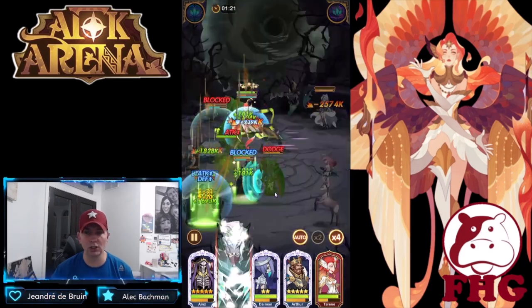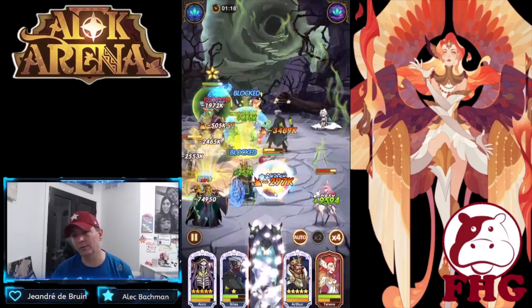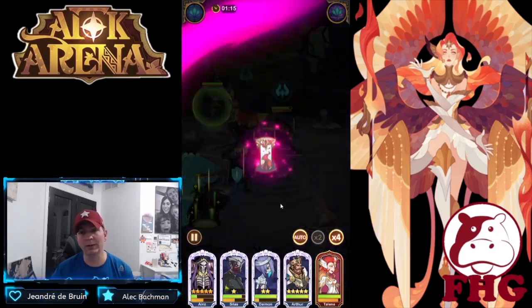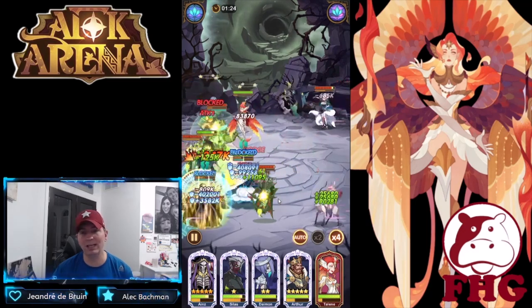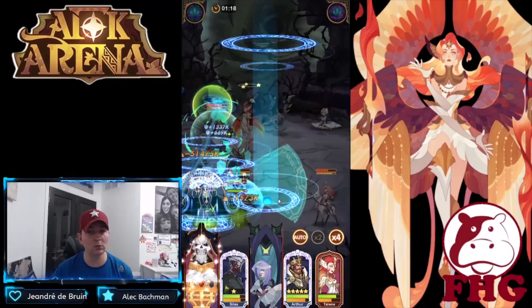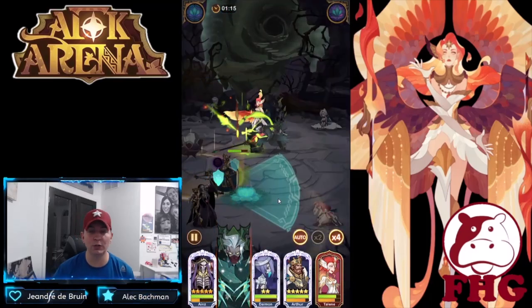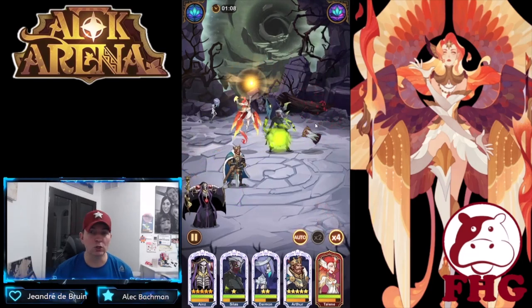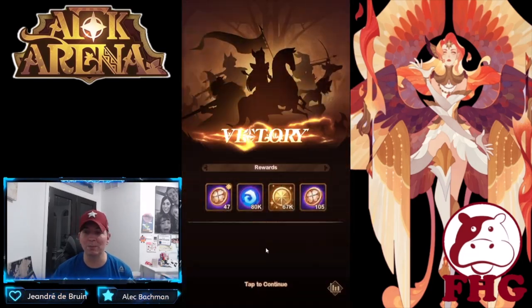A couple heroes you have to be really cautious about: Thorin has the taint ability, which is very difficult to deal with — it can kill one of your heroes super fast, which is completely devastating. Zolrath is another hero to look out for because you have to win the battle twice.